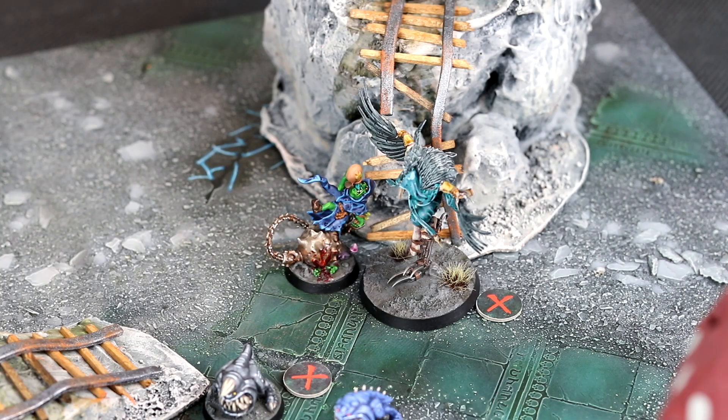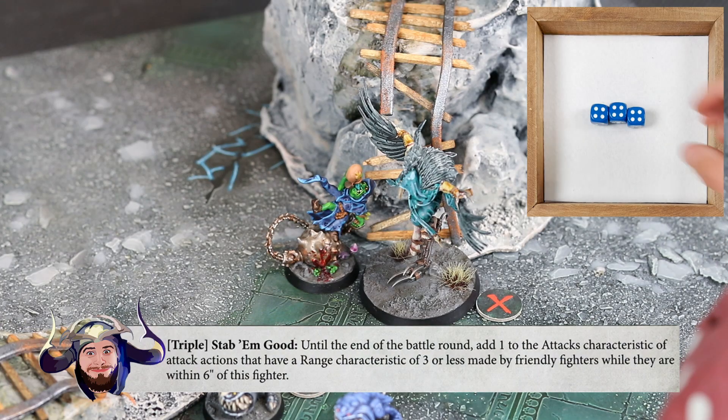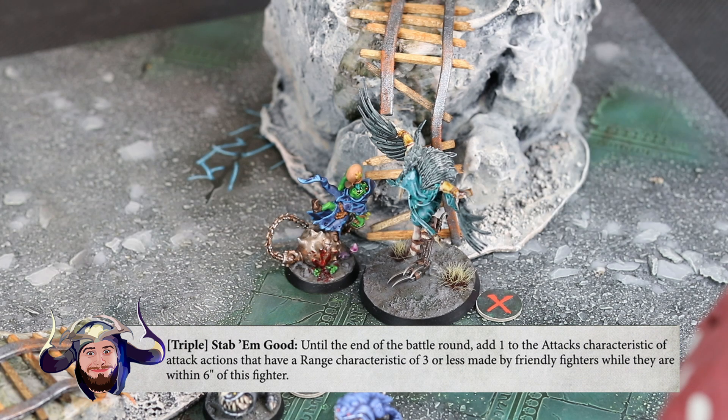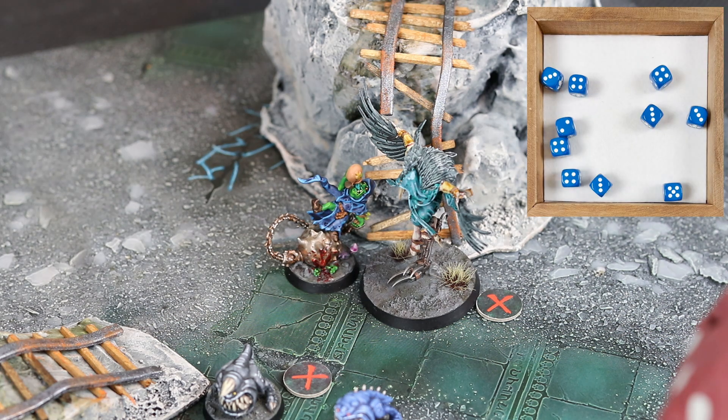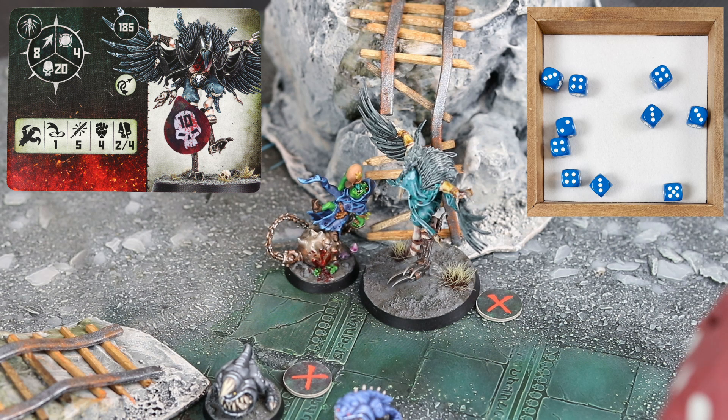The Shrike Talon will go next and use all of its speedy movement to get around the small squig barricade, pushing himself up right next to the Gloomspite leader that they must destroy. The Moon Clan Boss will use the triple for the Stab'em Good ability and get the bonus to himself and his allies' attacks. Two attacks will swing into the Shrike Talon — 10 total dice hitting on 4s — and the boss takes the birdman down to half health.